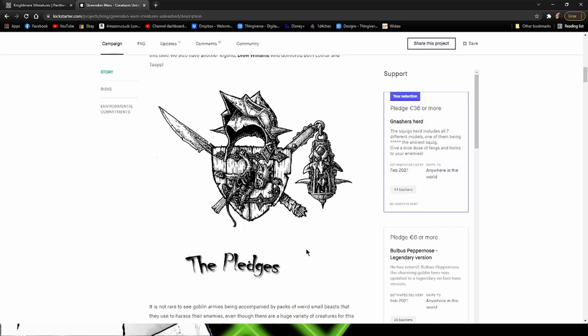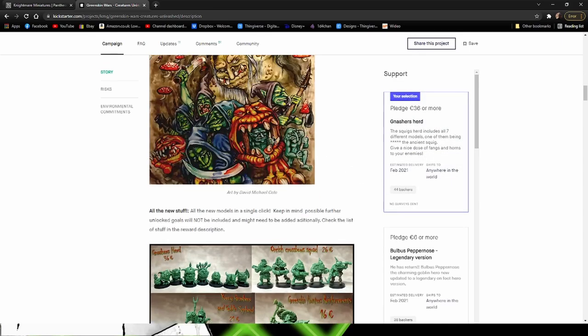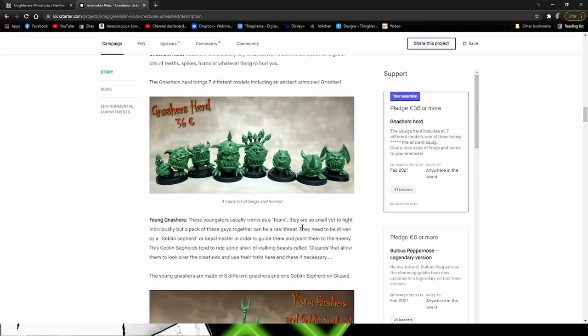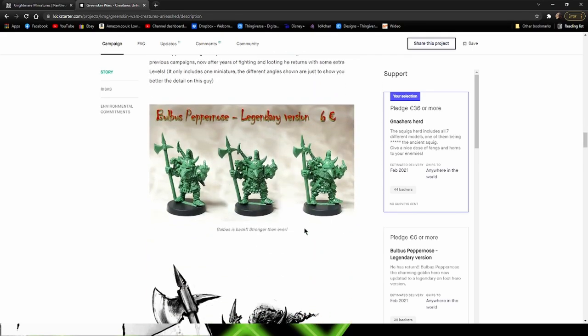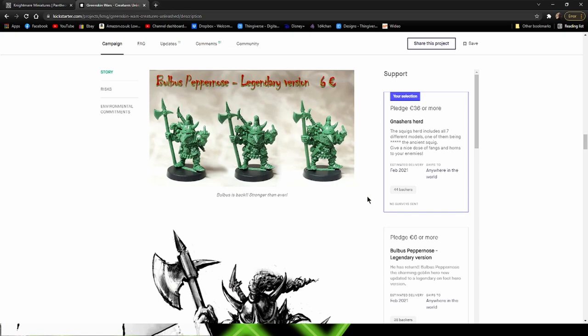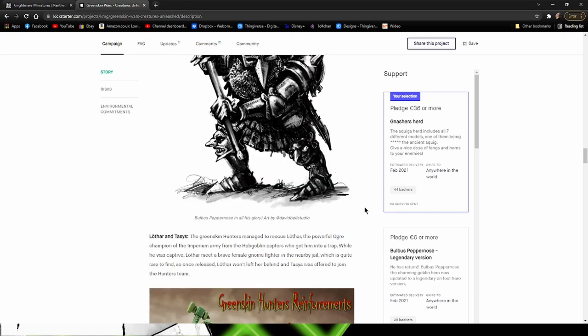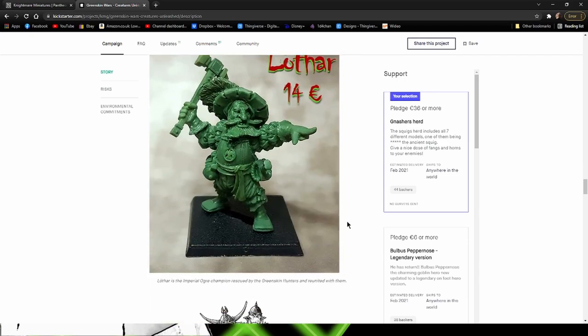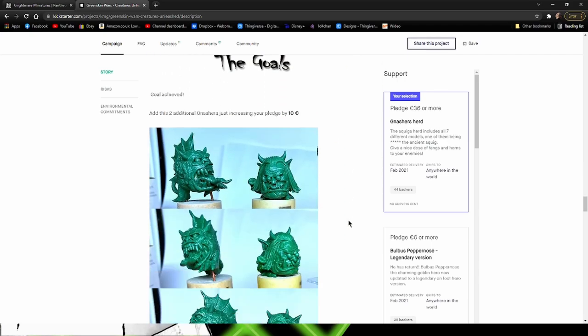As you can see I pledged for the Nashor's Herd — some beautiful art here. And this is the Nashor's Herd, and here's some of the other stuff that was available including these cool Armoured Goblins, Goblin Hunters, some Crossbows. All really nice old school stuff.